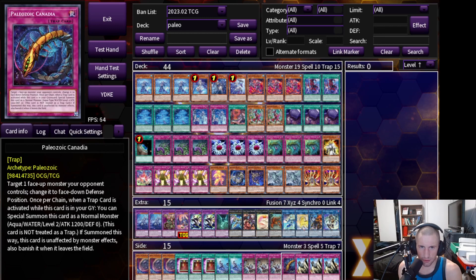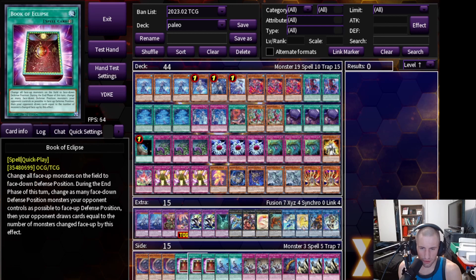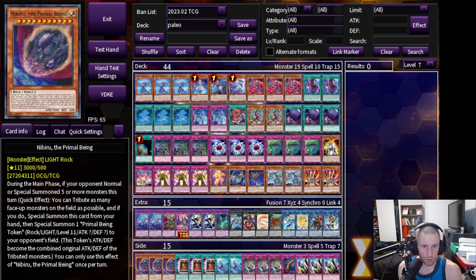For the side deck, we are playing triple copies of Judgment, one copy of Canadia, triple copies of Evenly Match, two copies of Heartbeat, triple copies of Book of Eclipse, and triple copies of Nibiru. With that being said, let's go ahead and get into a game.